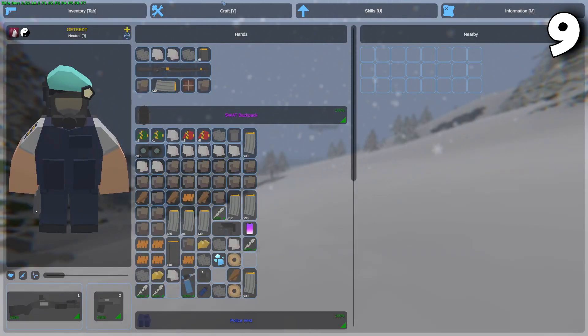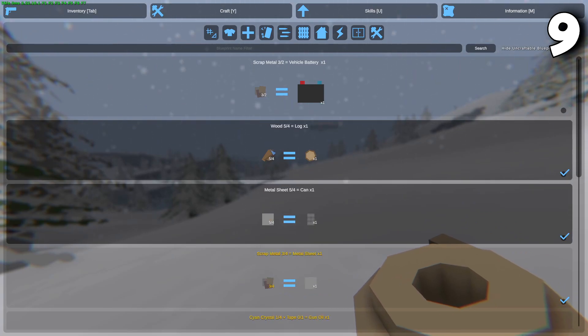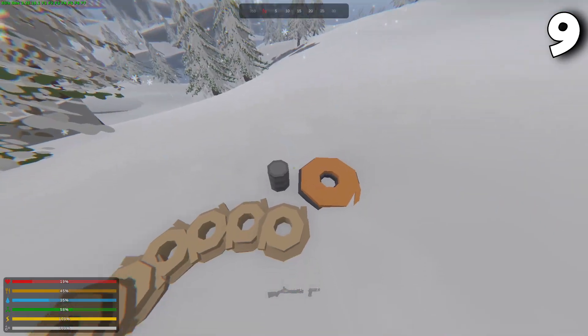You can stack cloth, metal, and copper coil. Cloth will be made into rope, metal into sheets, and sheets can be made into cans, and copper coil into industrial copper coil. Rope, cans, and coil can all be placed in your base as decoration.